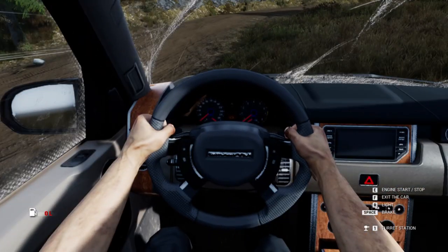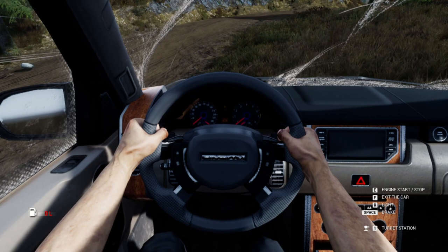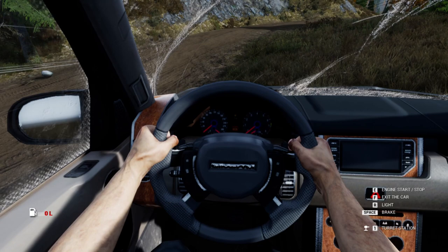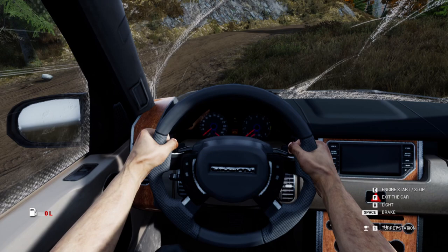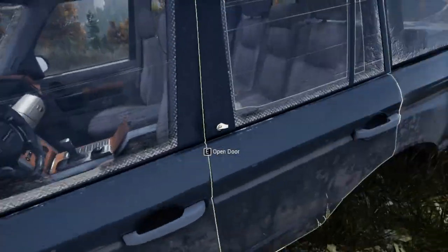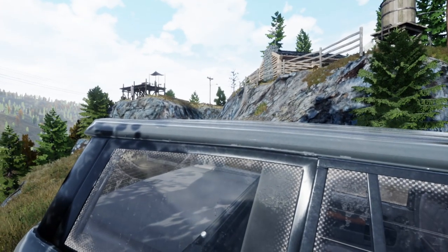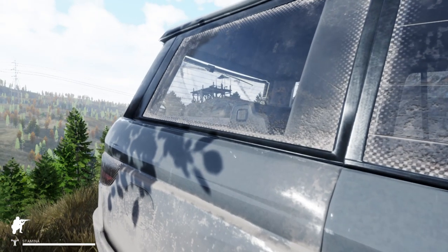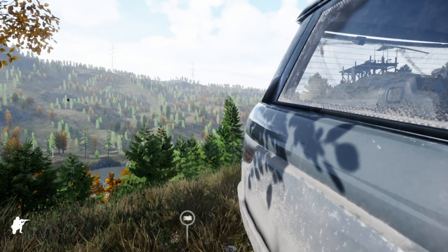Welcome back to Mist Survival. We can get into this really cool new game - played it so many times all the way through, but now it looks like a whole new game. Get up on top of this hill, we can really see a long ways. Be careful though - this could be an enemy camp here. We don't want to walk right into an ambush right away. This would make a good base if it's not already occupied.